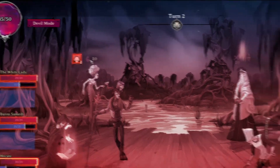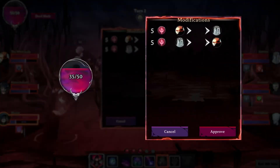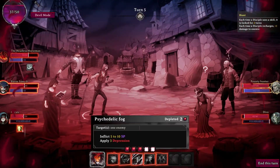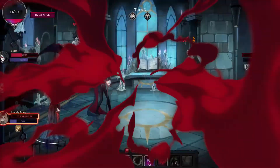You can also steal buffs or return debuffs to those who inflicted them to create powerful combos or suppress your opponent's tactics. You can also recharge your skills without spending action points to gain the upper hand in key moments or to escape tricky situations.